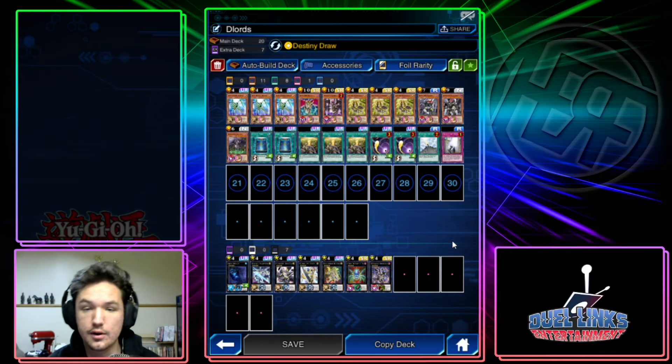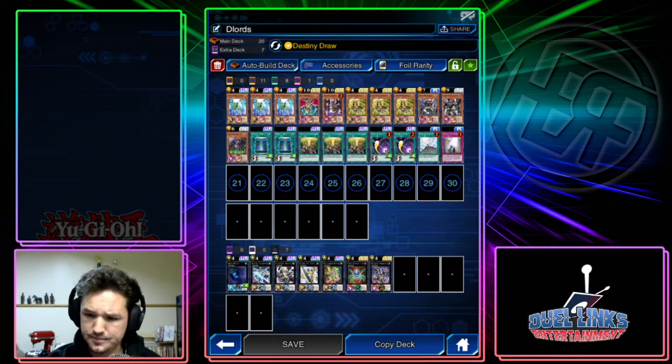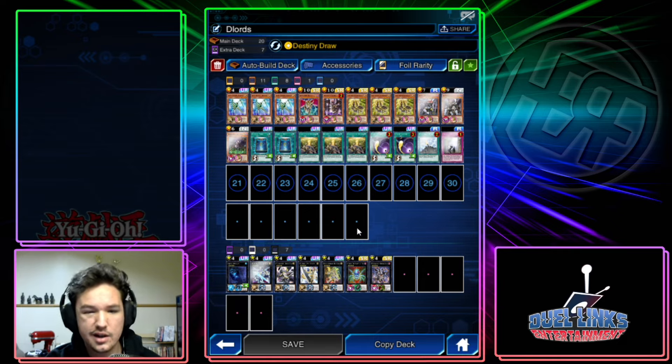What is up everybody, it's your boy Herf here back on the Duel Links entertainment channel. Today we're going to be talking about a deck that recently got a slight nerf but I still think is really strong and definitely one of the best decks in the meta. That deck is Stick and Chair Dark Lords. The deck is super strong and a lot of people consider it dying or falling off, but I would firmly disagree — I think this deck is phenomenal still.